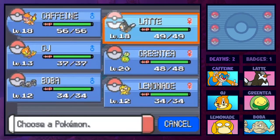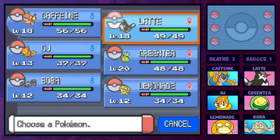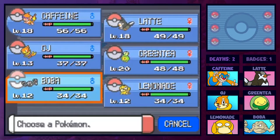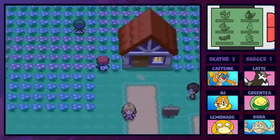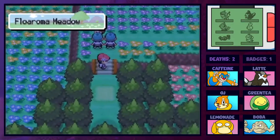We're back after training. I got Caffeine and Latte up to level 18, which is what we'll be using heading into the gym with a level cap of 22 - I didn't want to overlevel them. Green Tea and OJ were leveled a little bit. Boba and Lemonade we're really not going to use much until we get through the next area, where we can speed through and then use it for training later on.